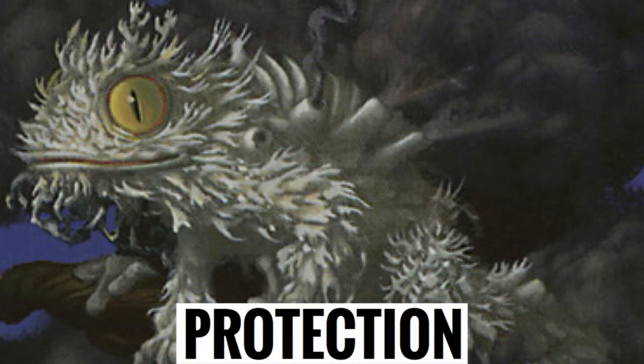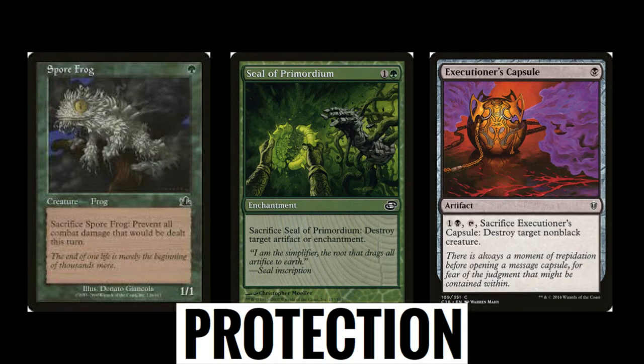A way that your opponents are going to be able to stop you is by killing your Muldrotha. So we've got two ways to really help negate that advantage for them — this is going to be protection. These are cards like Spore Frog, Seal of Primordium, and Executioner's Capsule. These are going to be cards that help you prevent combat damage and destroy their threats as well.